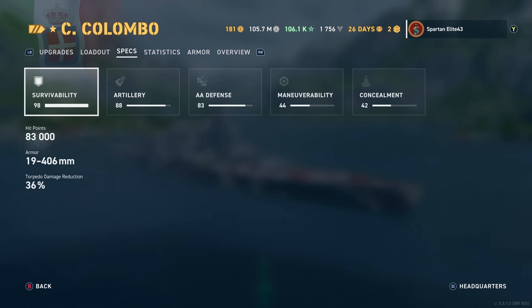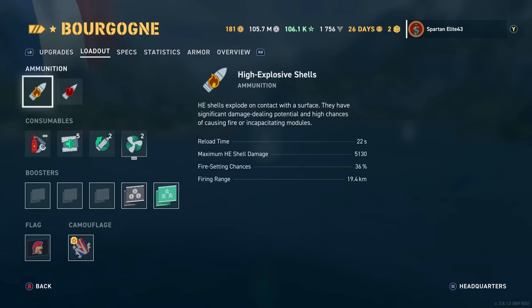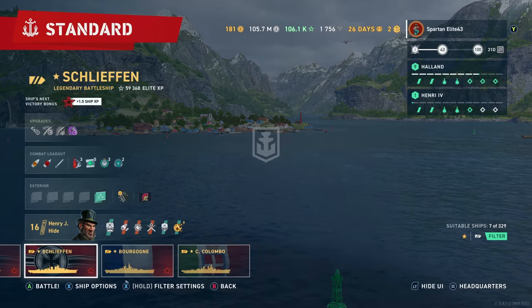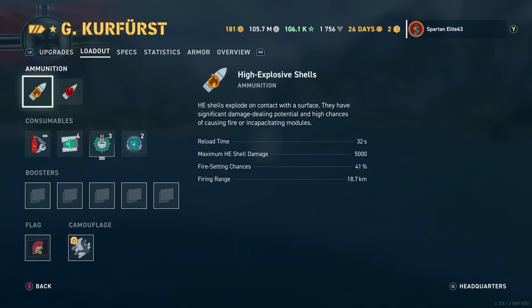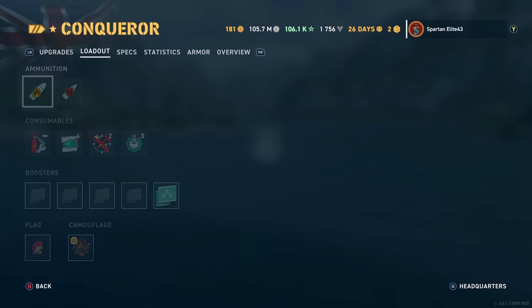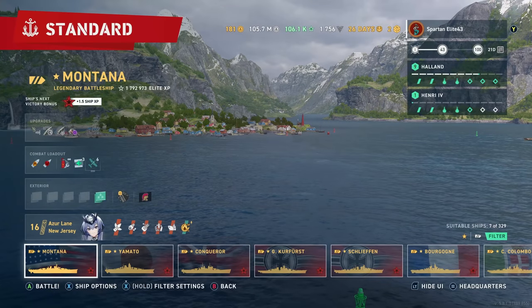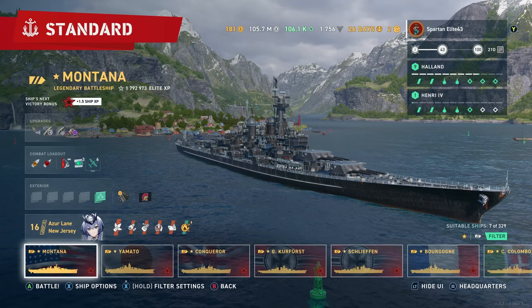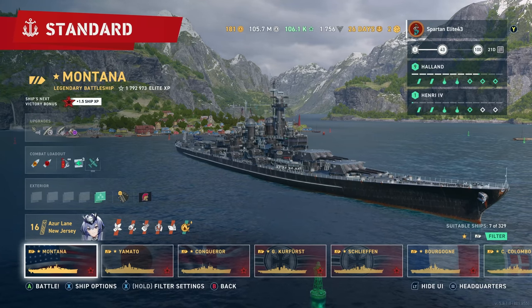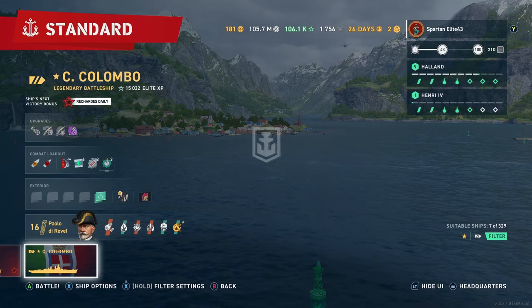For specs — survivability — 83,000 hit points, which is very low for a legendary tier battleship. To put that in perspective: Burgonia has 70,000, Schlieffen has 80,000, so it's right in the battlecruiser neighborhood. Kerr-First has the most at 100,000 base, Yamato is around 90,000, and Montana is 86,000. So the Colombo is roughly fourth-highest — right in the middle of the pack. The number of heals does make up for that, if you get a chance to use them.